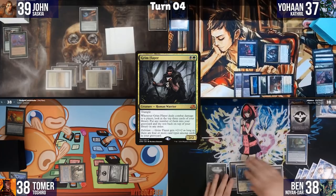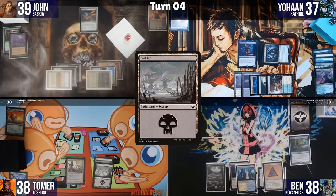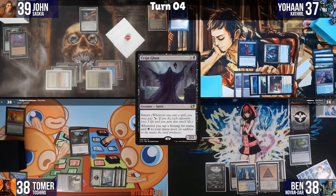I play a Swamp and cast Crypt Ghast for 4 mana. The table discusses whether it gets a counter — it doesn't, it resolves. Everyone allows it. Ben plays a land on main phase two, prompting some jokes about not playing lands on main phase one. I'm generating substantial black mana now.